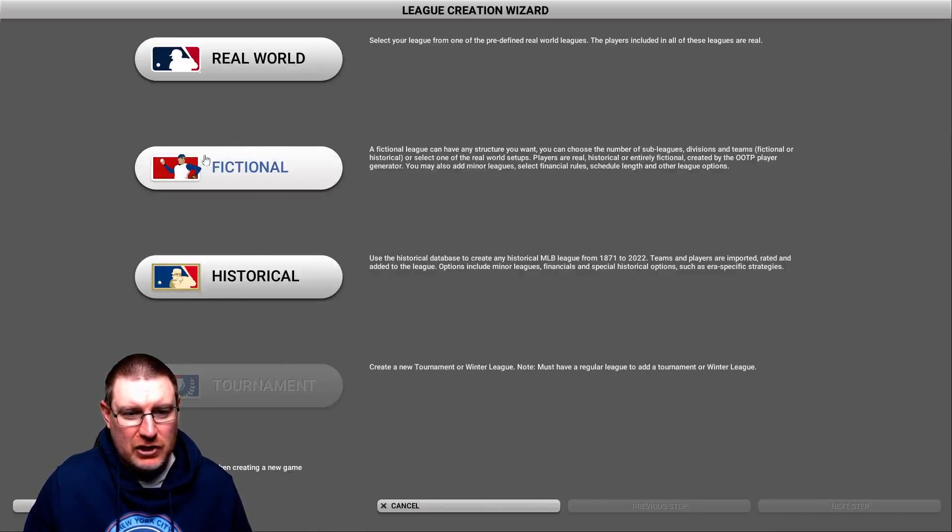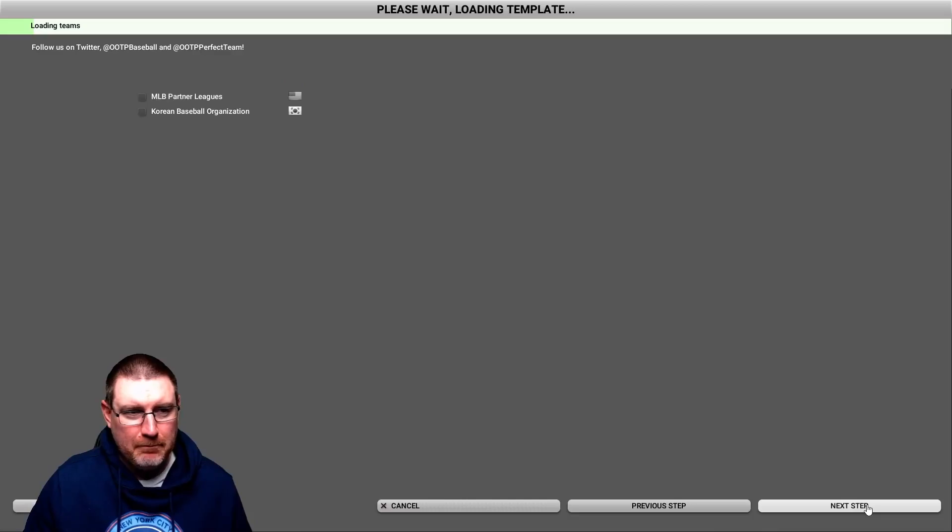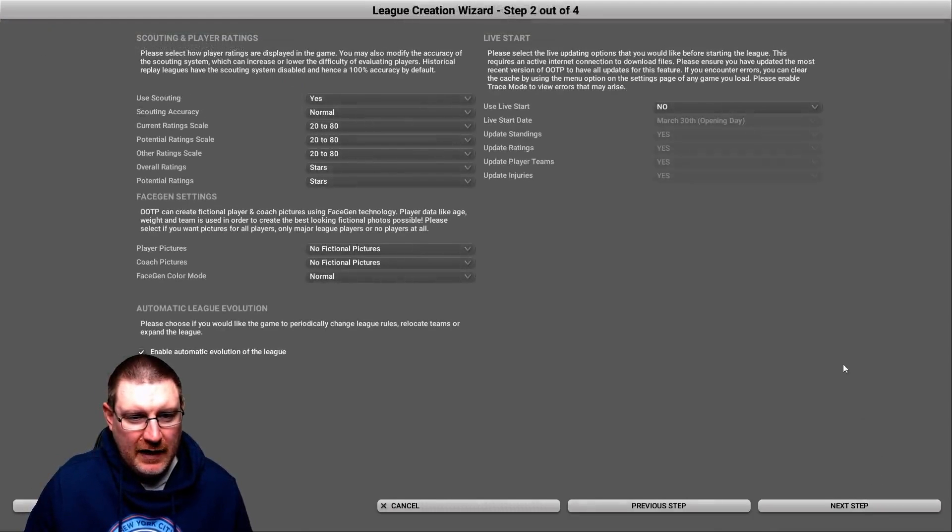It's worth having a look at the fictional and historical league options, but most people are going to want to get started in the real world. You can load up as many or as few leagues as you want — it's up to you if you want them running in the background. Most people will just want to be playing Major League Baseball. I would recommend maybe not adding fictional pictures to start with, because it does take quite a while to generate the game. You can come back and do it afterwards.